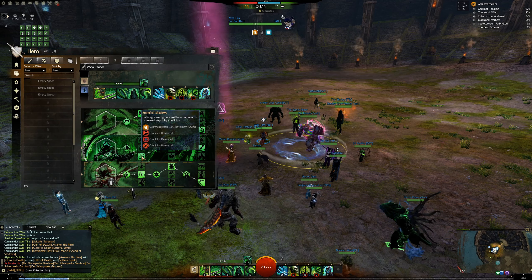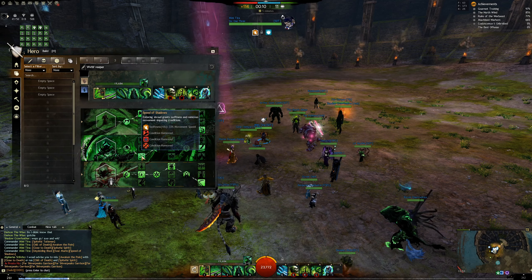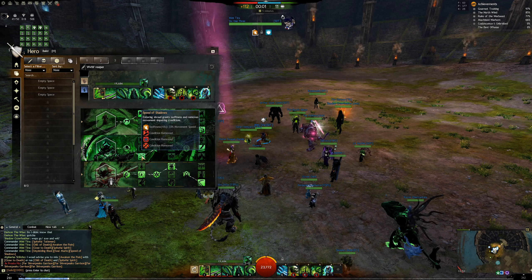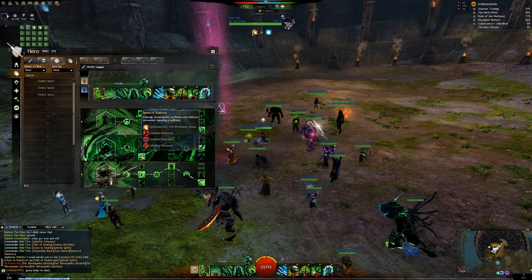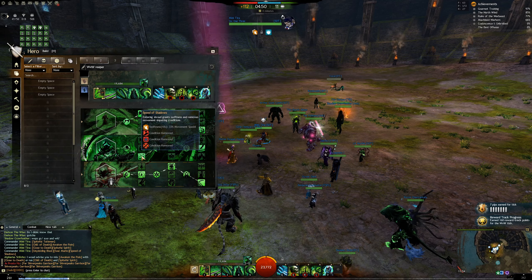Close to Death won't proc that much because most of the time enemies will be at full health or dead. You can run it — don't get me wrong — but I prefer Spiteful Spirit because when you go into Shroud you boon corrupt around you, and then you usually spike, so the enemy will have fewer boons. That's why I prefer Spiteful Spirit, but both are valid options.